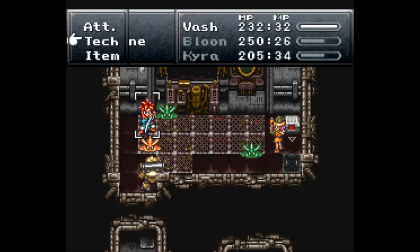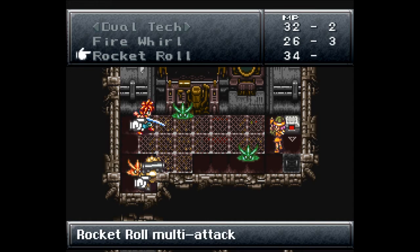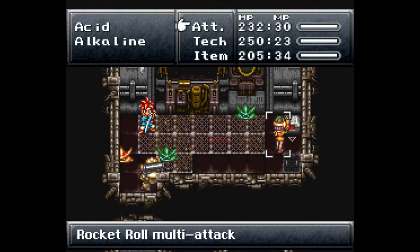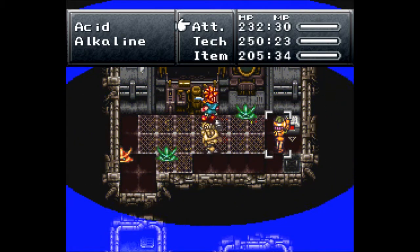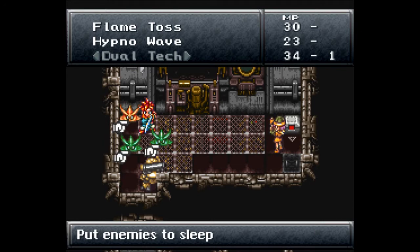I'm not exactly sure what they are. I want to use Cyclone — and they went out of the way. Can I use Slash? No. Can't use any of that. I want to see what Rocket Roll looks like. Let's go for a Rocket Roll on everybody. Just roll around, and I don't know what that did, but it did crap for damage. What the hell? HypnoWave everybody — put them all to sleep for me.